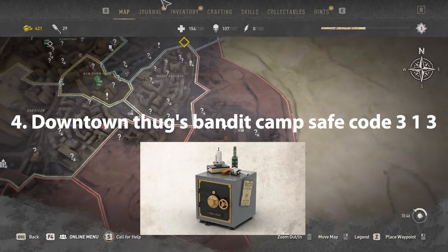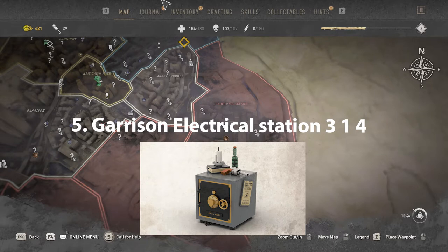Downtown Tux Bandit Camp Safe Code is 313. Gerson Electrical Station safe code is 314.